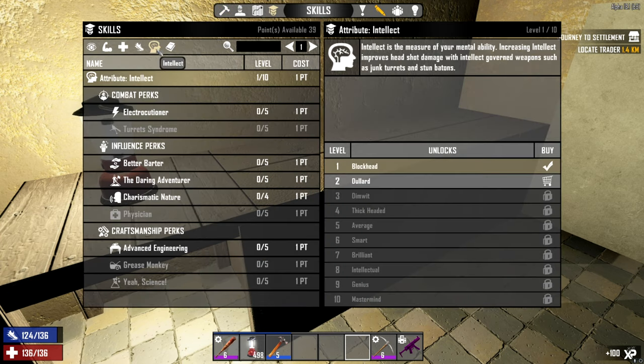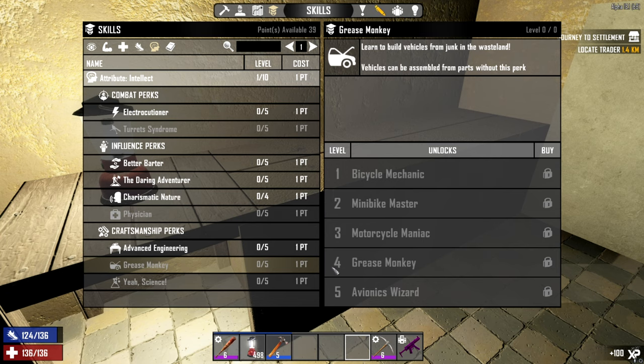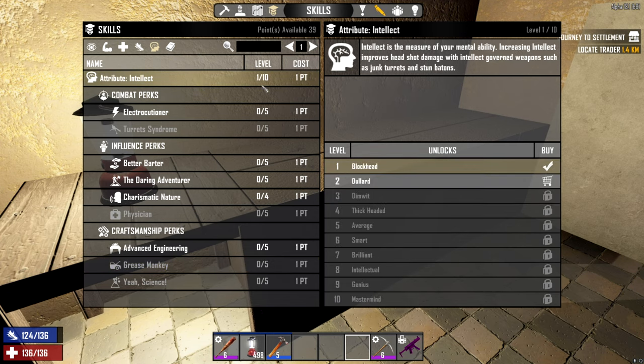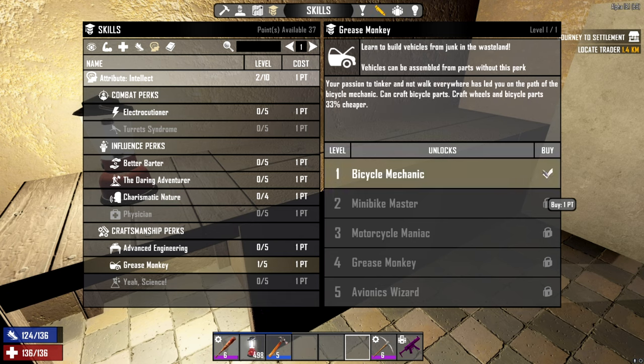You can go over into your Intelligence attribute and go down to Grease Monkey. This requires some Intellect, so just put a few points into Intellect and then you can buy Bicycle Mechanic. Both ways are possible. Notably, crafting wheels and bicycle parts is 33% cheaper by going the Intelligence route, which is quite interesting. Going the Intelligence route seems to be a slightly nicer way to do it.